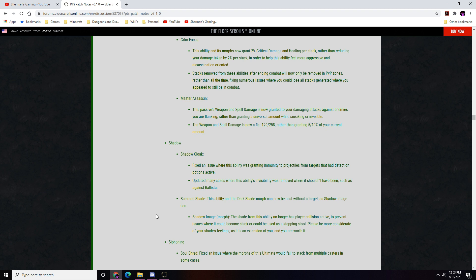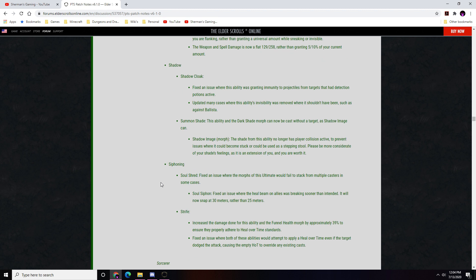Summon Shade and Dark Shade morph can now be cast without a target. Shadow Image no longer has player collision active to prevent it from becoming stuck or being used as a stepping stool. As the patch notes say: 'Please be more considerate of your shade's feelings, as it is an extension of you and you are worth it.'